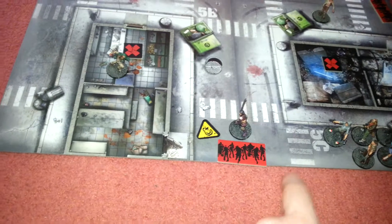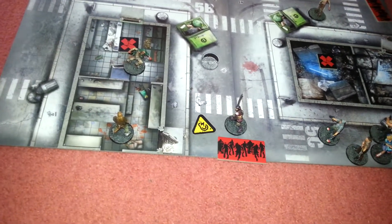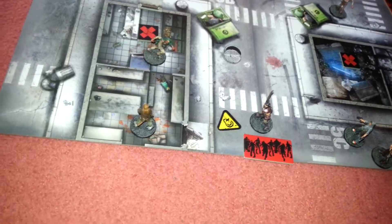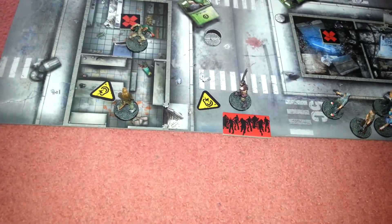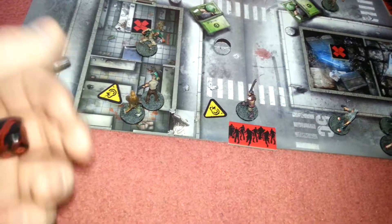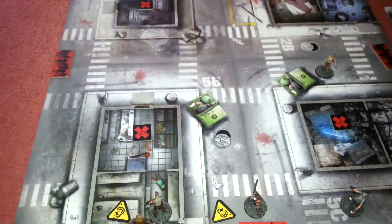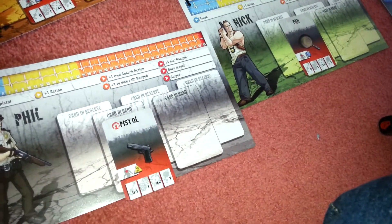We now have Ned - he has a pistol, so he takes one, two actions to move. You can see that runner in that room. For his third action he's going to shoot. He's got one dice and he's got to get a four or more. He's got a two, so he's missed - he gets a sound token. We now have Phil, he also has a pistol. One, two moves, third action is to shoot. He's got a six - that zombie is dead, and it creates more noise. Phil goes up to one on the rung.